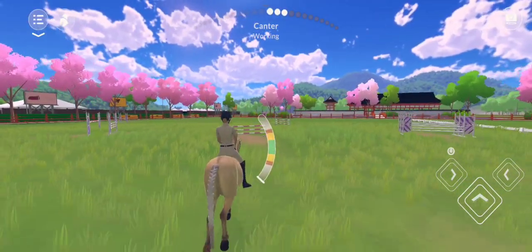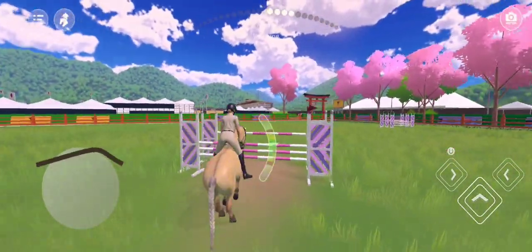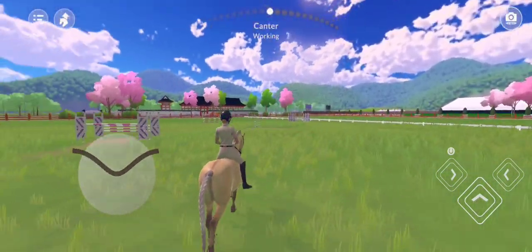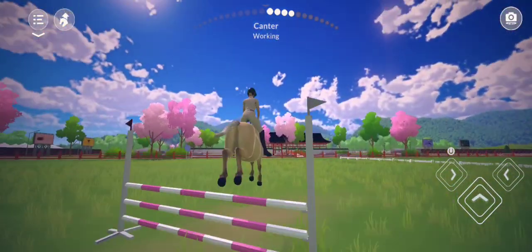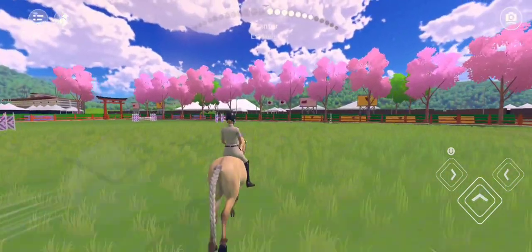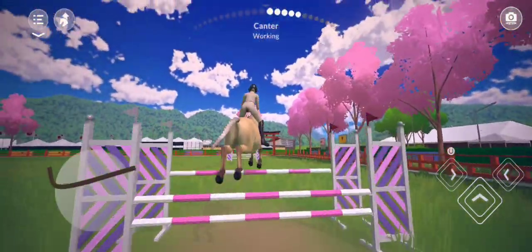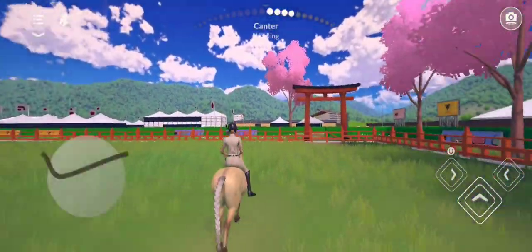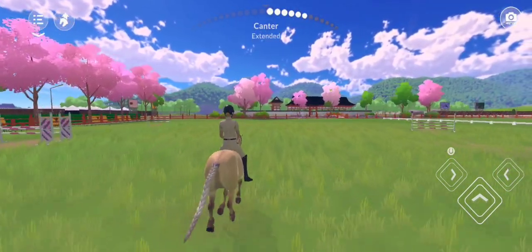Hello everyone, welcome back to my channel. Today we are obviously playing Equestria. There is a small but really cool update - they've added a new breed, the Connemara. I'm going to show you some pictures I've taken off their website of the new horses and their coats. There are also a couple of updates with the stable and the house, and you can get e-coins a different way. Please like and subscribe and let's get on the video.